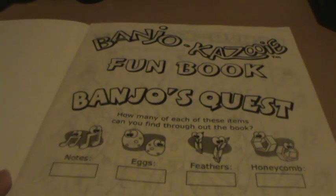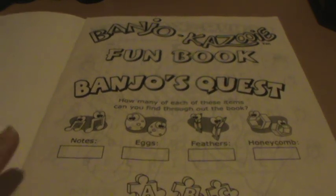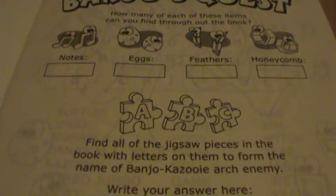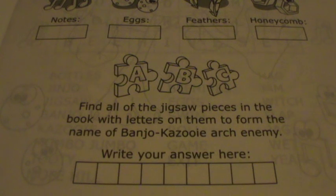Entering the book, it's all in black and white, all printed on sheet paper. First off we have Banjo's Quest, and you need to find notes, eggs, feathers, honeycombs, and all the jigsaw pieces — of which there are three — throughout the book, to form the name of Banjo-Kazooie's archenemy.